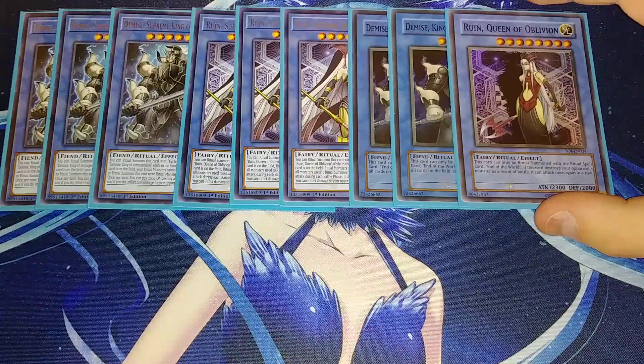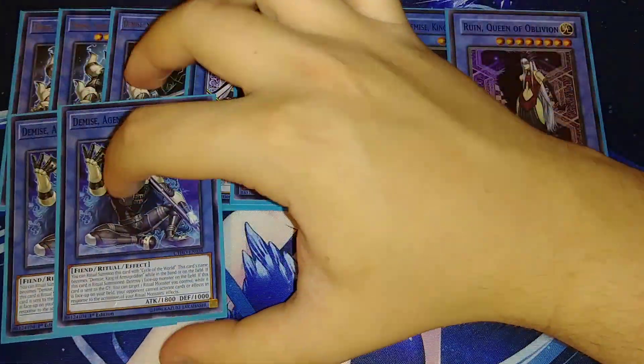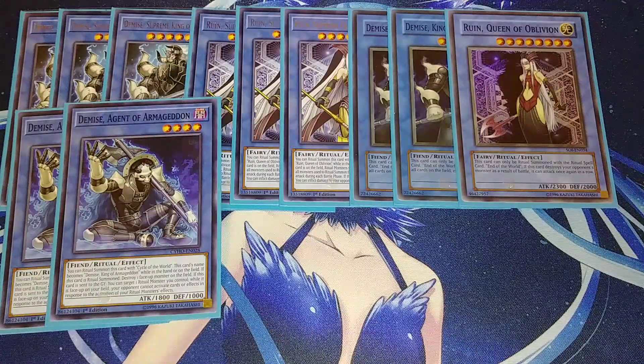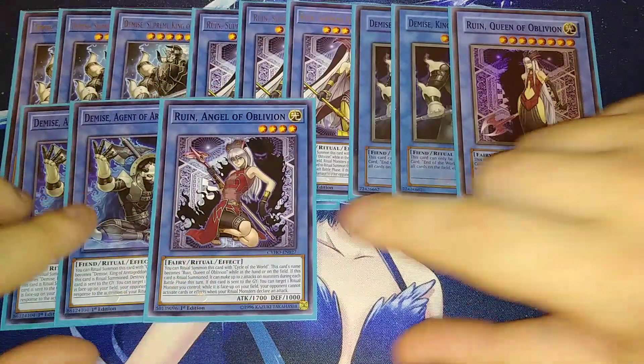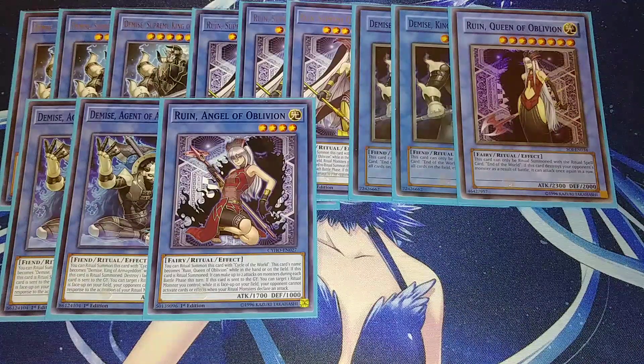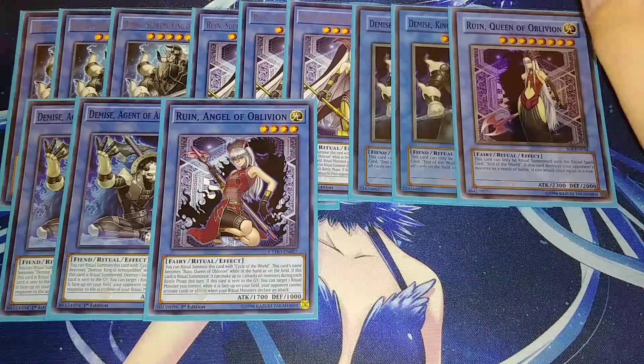Then we play two copies of Demise, Agent of Armageddon — he counts as Demise while in hand or on the field, and if ritual summoned you can target and destroy one card on the field. You can target one ritual monster you control, and while this card is face-up, your opponent cannot activate cards or effects in response to ritual monster effects. Finally, one copy of Ruin, Agent of Oblivion — she can make two attacks on monsters during each battle phase, and if sent to the graveyard you can protect a ritual monster from response effects.